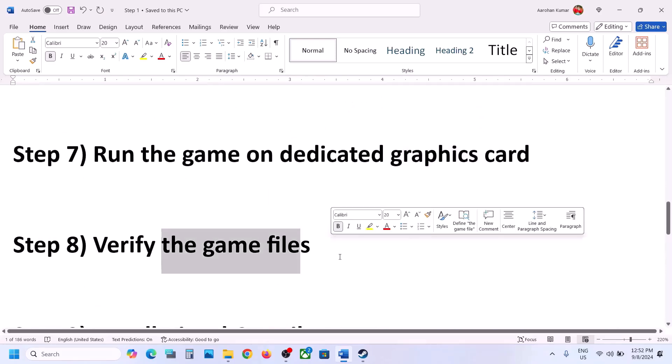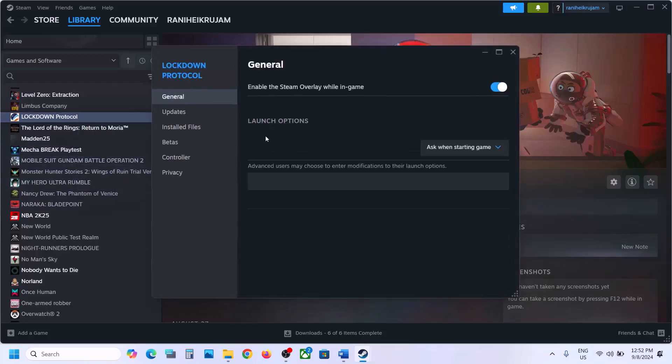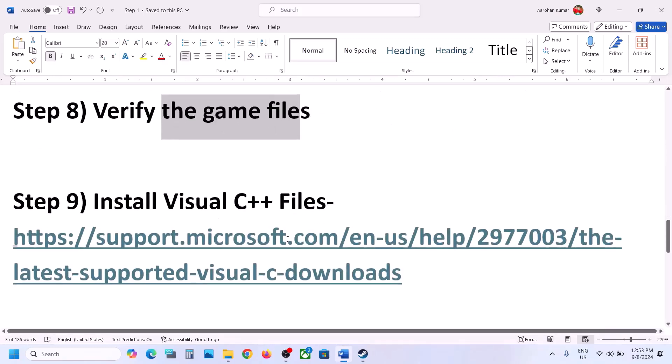The next step is to verify the game files — this is important. Go to Steam, right-click on the game, select Properties, go to the Installed Files tab, and click on Verify Integrity of Game Files. Once verification is 100% complete, launch the game and check.